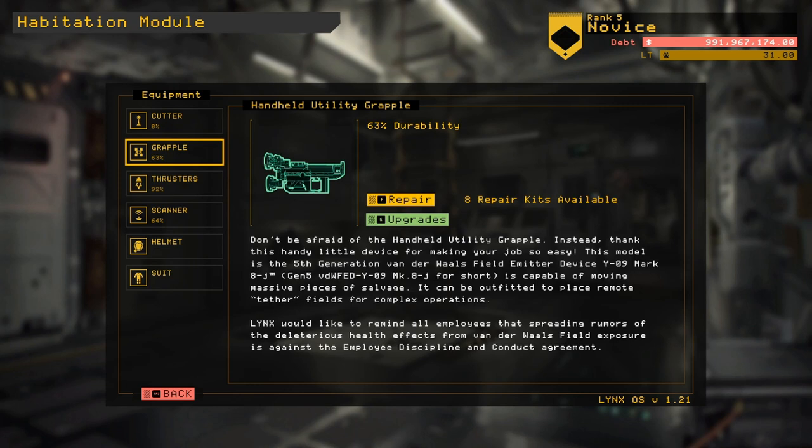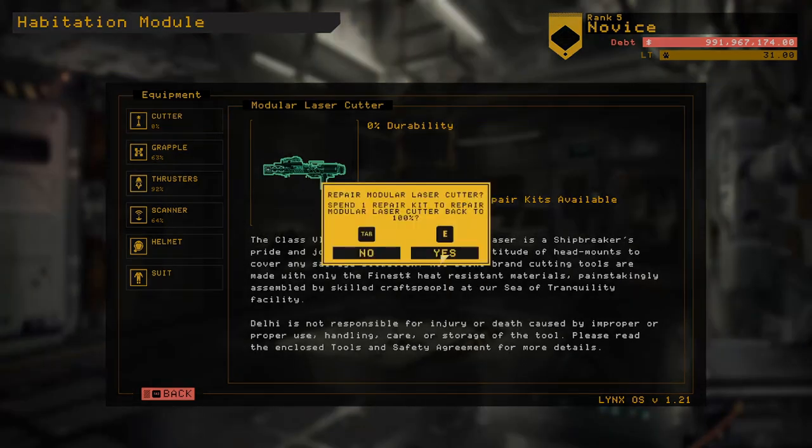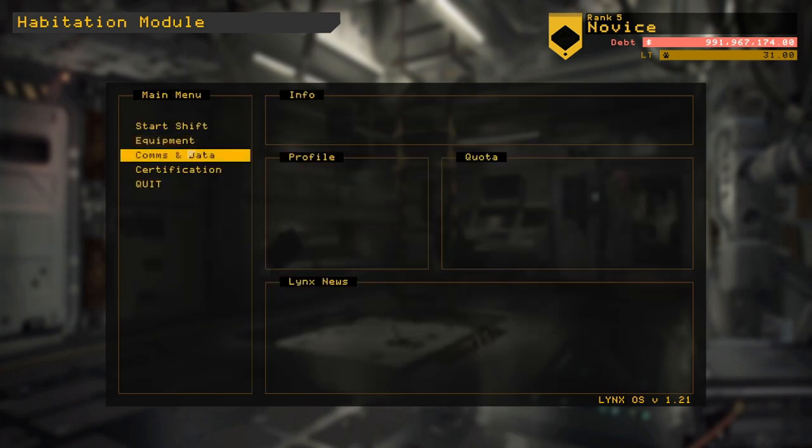A tip: if you play free play, which I did just to get a few tweaks down, it really does dismantle your equipment — my cutter went to zero because of free play. So just be aware of that.